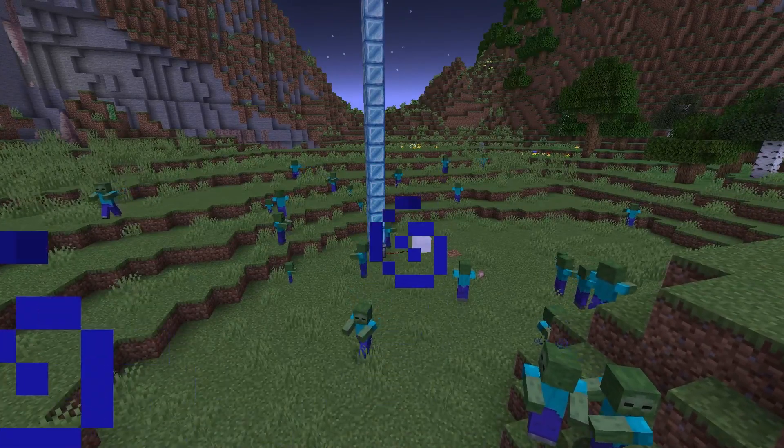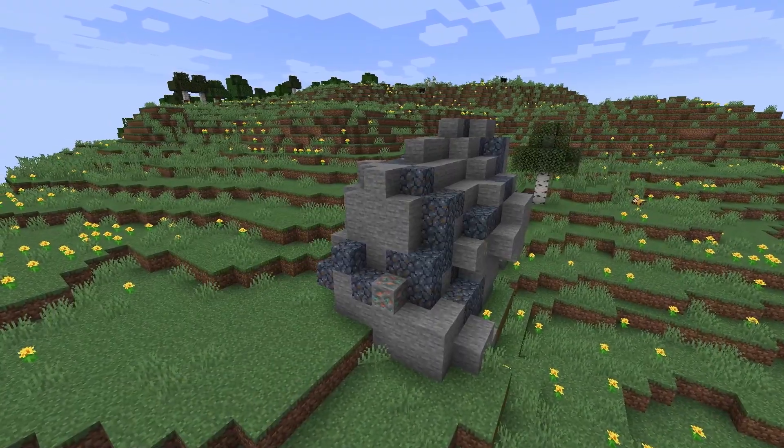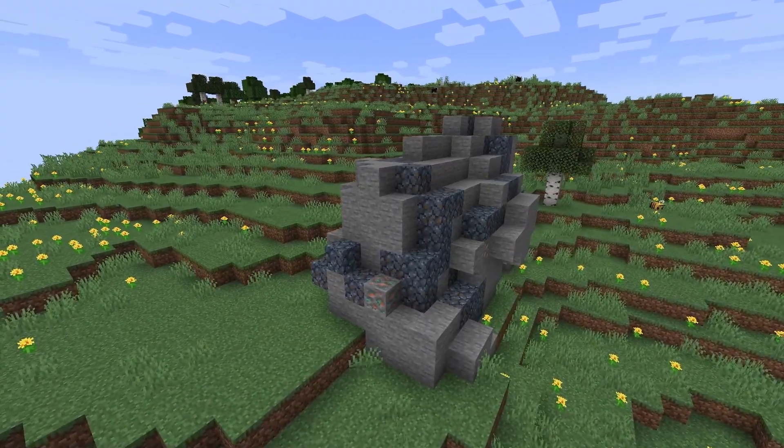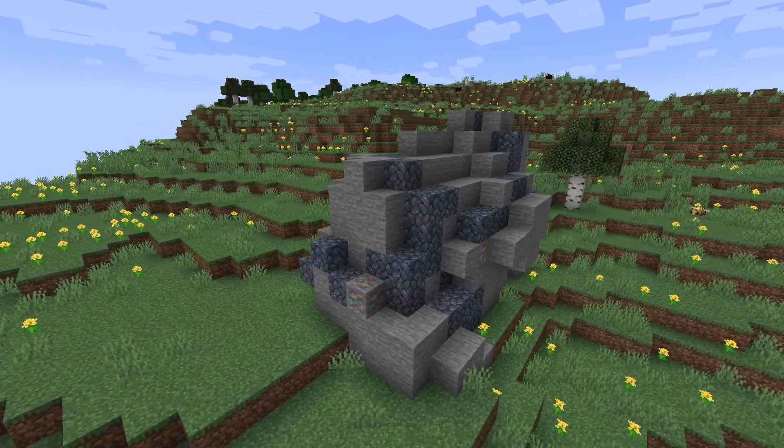Look at this — I can even make a tower of them and you can see the textures change. And in the end, if you've had enough of the undead, just use the Shrapnel Bomb to get rid of them. Of course, there are a few more things that this mod has to offer, such as some custom structures as well as some cool new music discs, but those are for you to discover on your own.